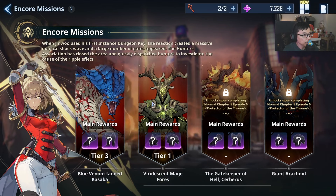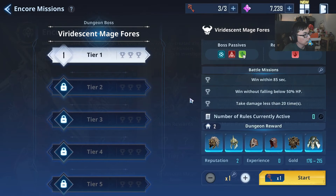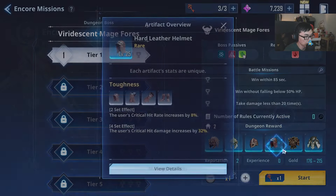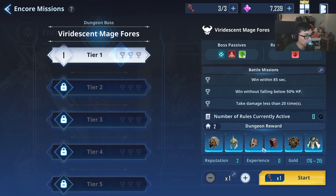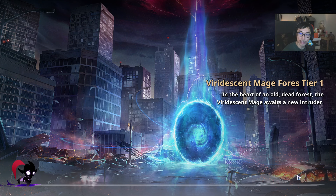The Encore Mission is going to be where you farm relics or artifacts. I've unlocked up to two of these — very decent mage force set. You will be able to unlock this set of artifacts: two-piece is going to give you 5% attack, four-piece is going to give you 15% ignore defense. There's going to be a variety of different ones you can farm. It's going to be a little bit of RNG. Obviously you want to try to reach a higher tier to get the higher rarity ones. This uses a particular key — you get 3 per day.